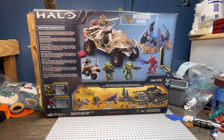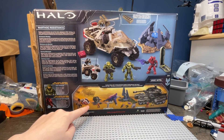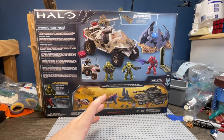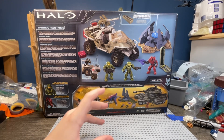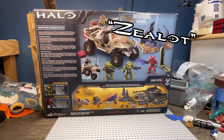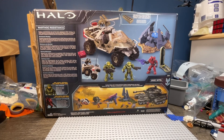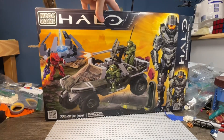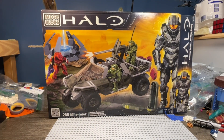You can also see other sets shown here. This set I really want — 79016. This was a collaboration with Megablocks, 343 Industries, and the Xbox 360. We get a Covenant Elite — Z-liot? — and we get two Spartans. They both look like Master Chiefs. So we get two Master Chiefs, a Warthog, and a Covenant Elite.